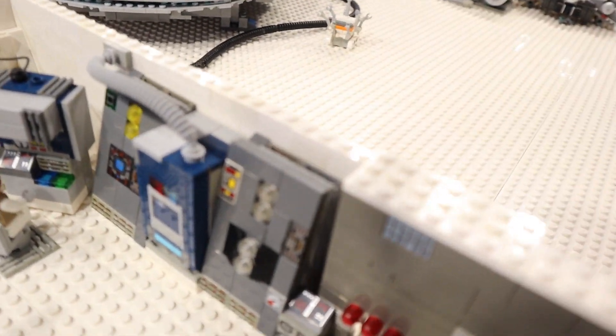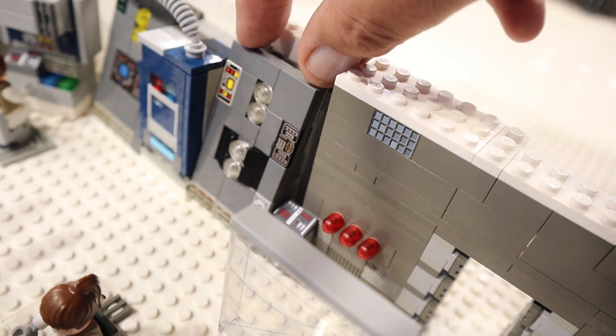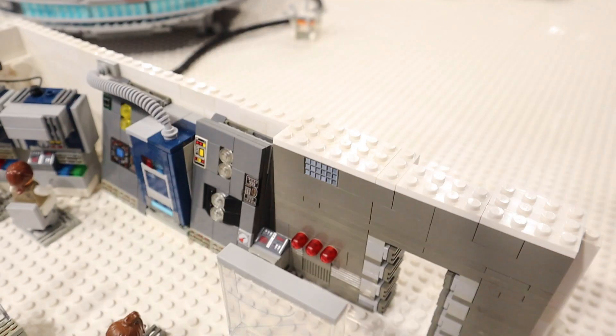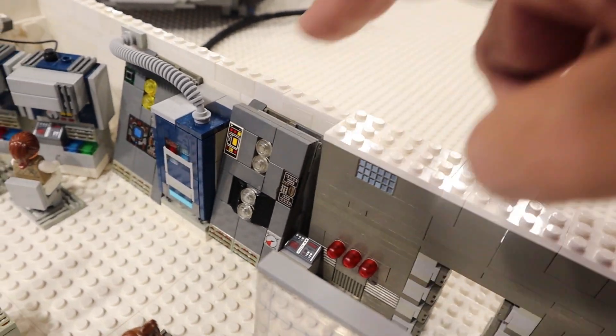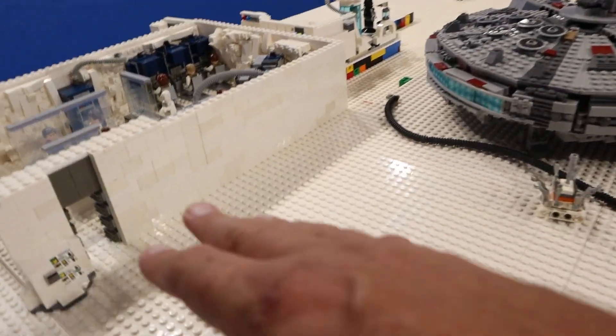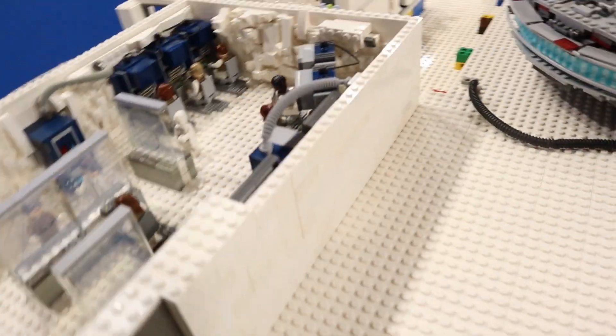For starters, you'll see here in the command center there are these kind of control panels — I'm just going to call them control panels because I don't know what else to call them. In the movie they are out here in the hangar area as well. In fact this is kind of a blank wall, so I'm going to build a few more of these.